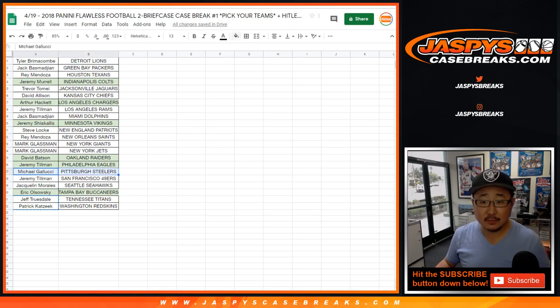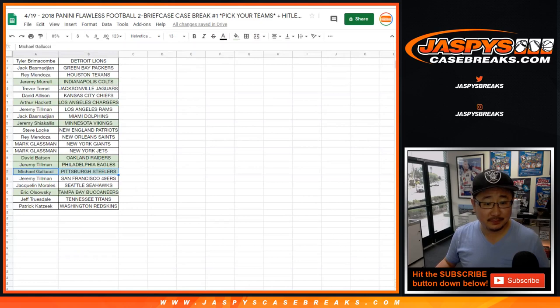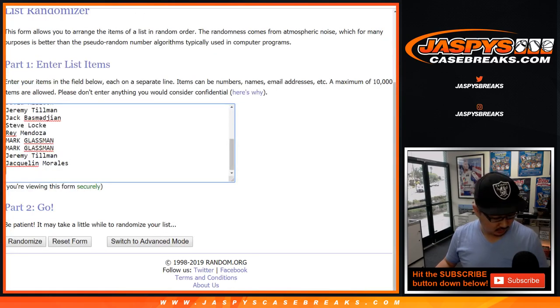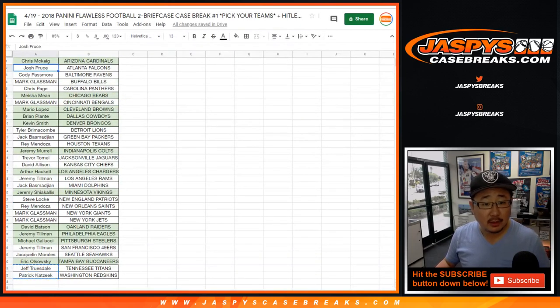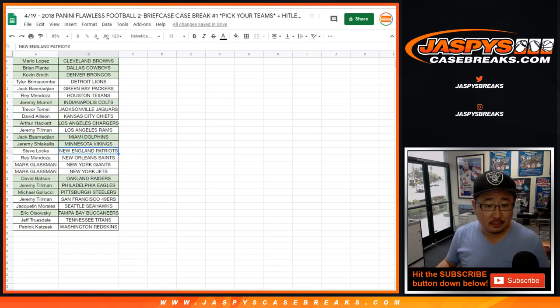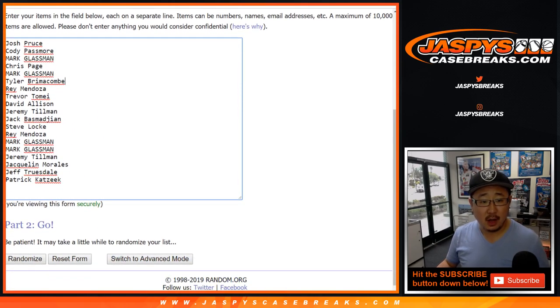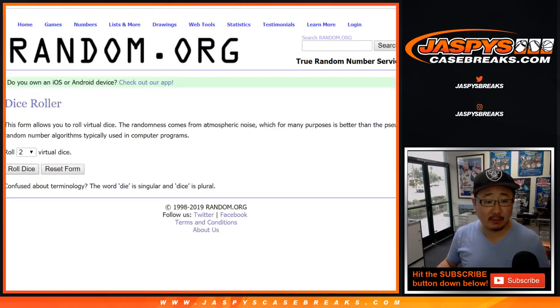Oh actually the Steelers did hit - sorry Michael, no hundred bucks for you, you already got nice hits. Let me just double check - we didn't see these teams, didn't see those teams. Oh, the Dolphins did hit too, sorry - let's get Jack's name out of there. Sorry Jack, you get a Dan Marino, not the hundred bucks. All right, a little consolation prize, hundred bucks pretty nice - good luck everybody, let's roll the dice and randomize that list. Five and a three, eight times, name on top, winner take all, hundred dollars.